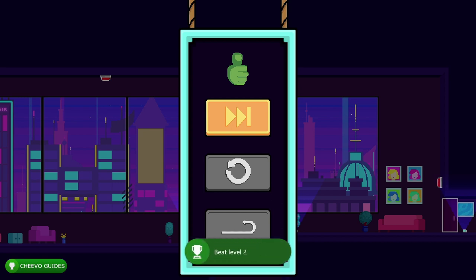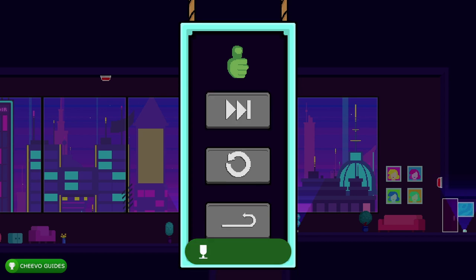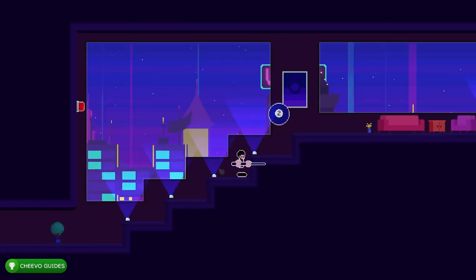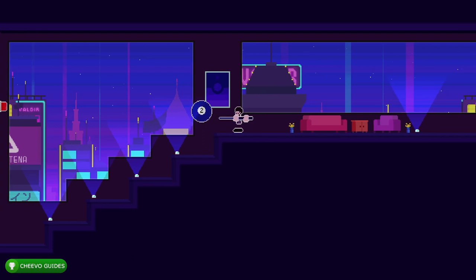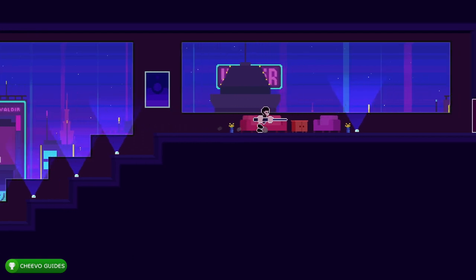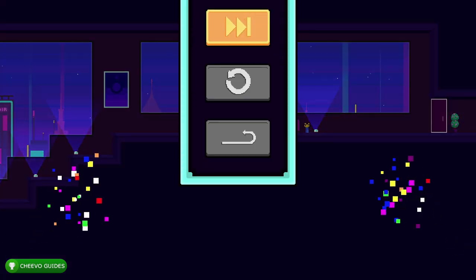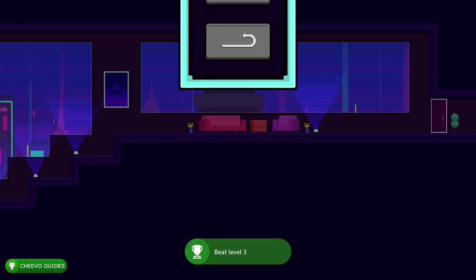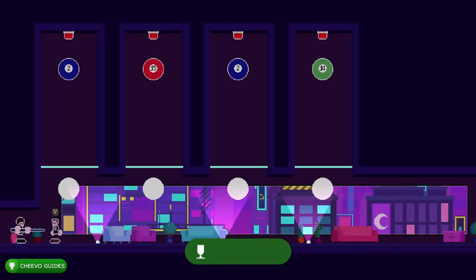Now let's dive into level three. In this one we're going to jump to the right of the ball, charge up the cue, and hit it into the switch. Then you can exit the level — that one's nice and easy. You'll unlock the Level Master Three achievement for beating level three.